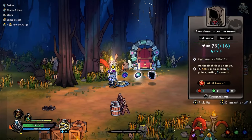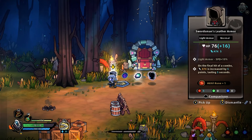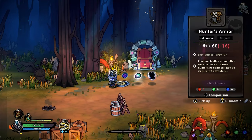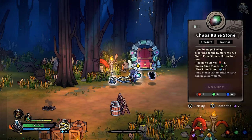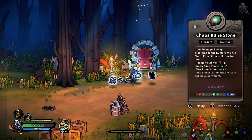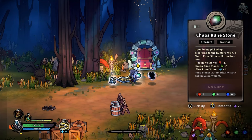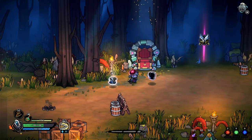So we have Altman Leather Armor — high armor, gives us speed, probably better than anything that we have. Another rune — Chaos Rune Stone. After being picked up according to the hunter's wish, a chaos rune will transfer into red or green. Basically we got to choose what we're going to do: strength damage, range damage, magic. So this gives us a random one — a keys rune, which is to attack.